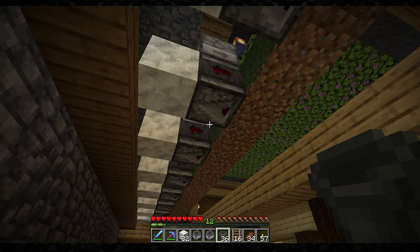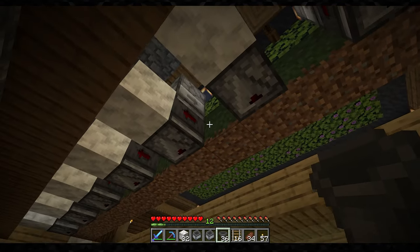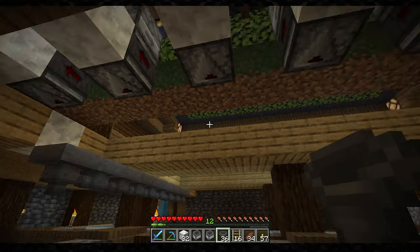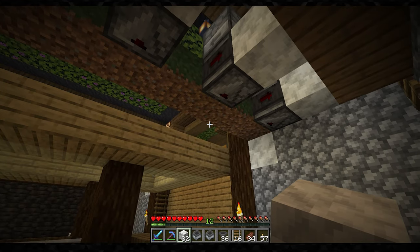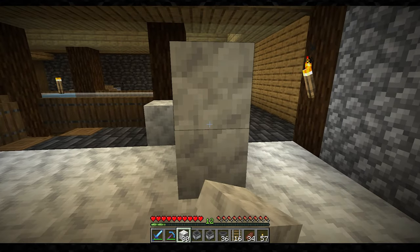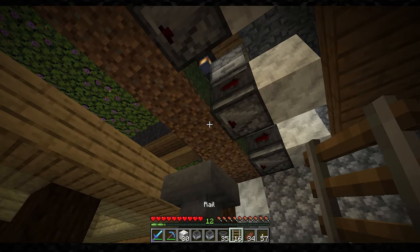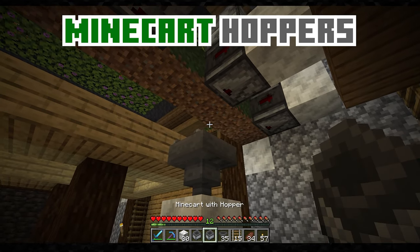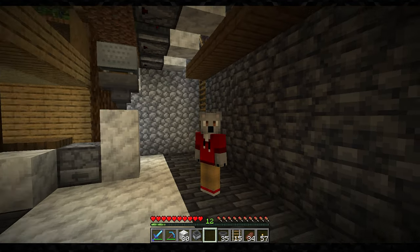After we've created the shearing system, now we need to create the collection system. This part's extremely important because we need to be able to get the wool blocks once they get sheared off the sheep. We're obviously not going to go run in there and pick it up. A very fast way of doing this is by creating hoppers. All we have to do is place a hopper facing downward — place temporary blocks, place our hopper on top so it's facing down, use our rail, click this block, and it should automatically put it right on top. Just like that. And then we're going to use our minecart hopper and put it right up here.